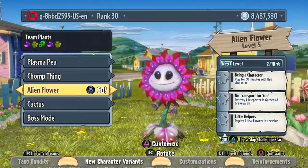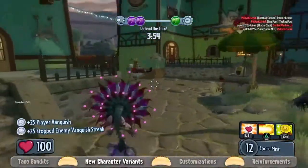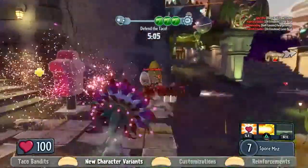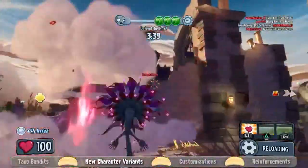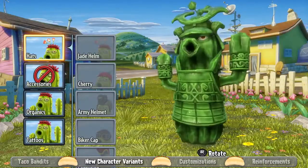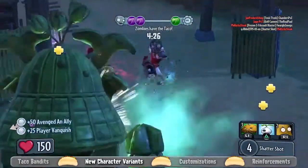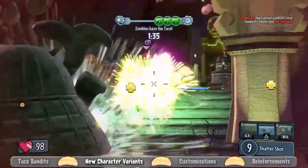Moving along to my personal favorite of the new characters — it's the Alien Flower. This is very different for the Sunflower class. She actually shoots spores that explode when they hit the ground and linger in the air for a couple of seconds, so you can make little traps by shooting the ground while zombies walk through and take damage. Finally on the plant side, we have the Jade Cactus — our slower-moving, higher-health cactus variant. Her weapon sticks in the ground for a second and then explodes, which is a new twist on how the cactus plays.